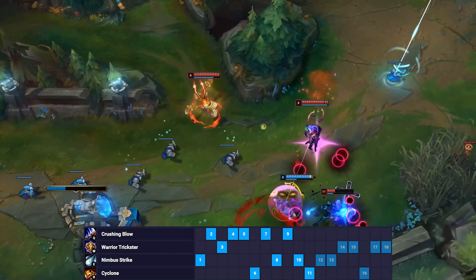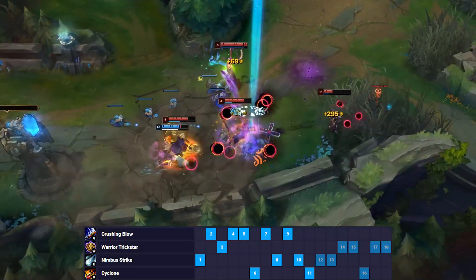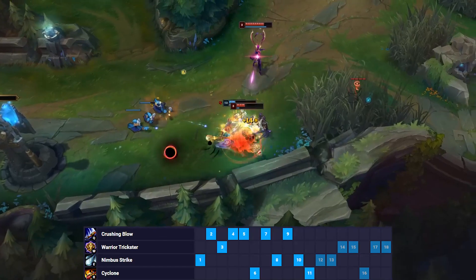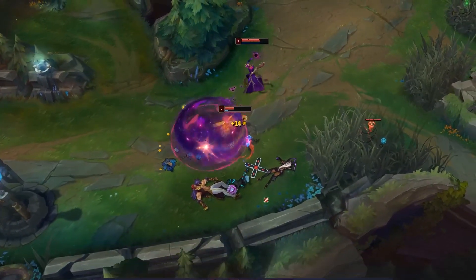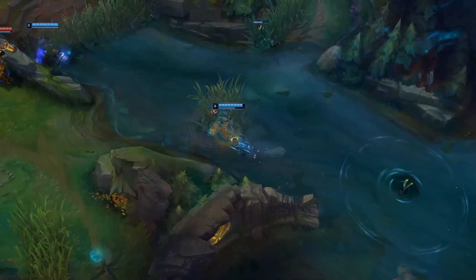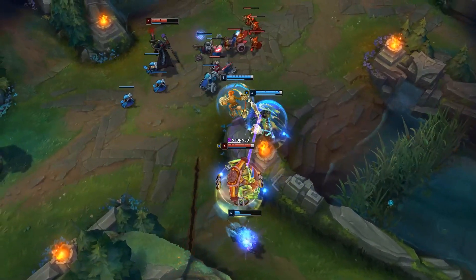For your skill order, you can max either your E or your Q first. Maxing your E increases your clear speed, whereas maxing your Q increases your dueling potential. After that, max whichever you didn't previously max and max W last, taking a point in your ultimate whenever available. For summoners, take Smite and Flash. Generally it is better on most junglers to start red, especially those that don't rely on mana.